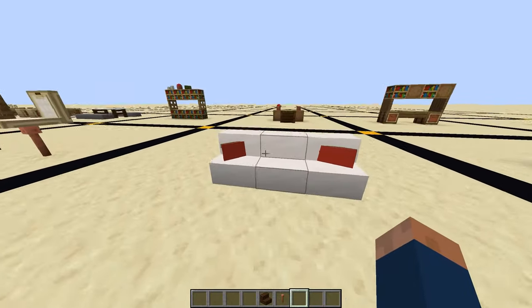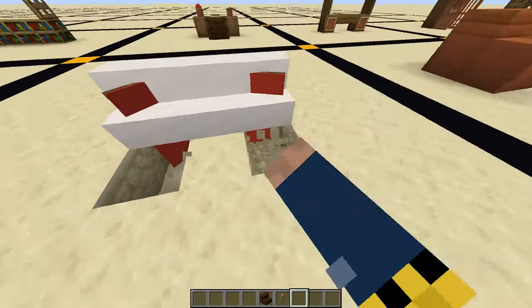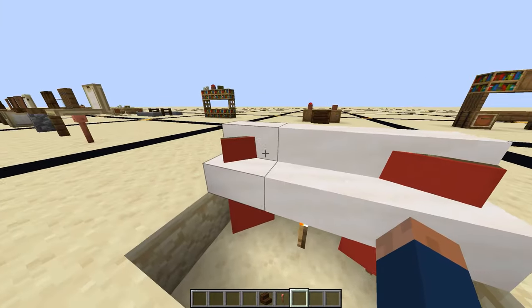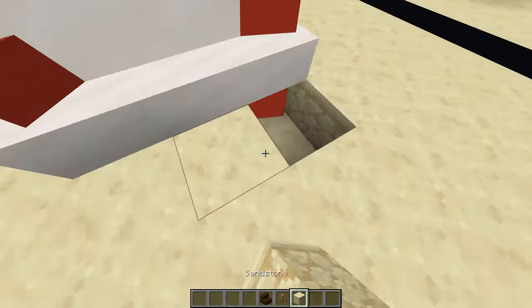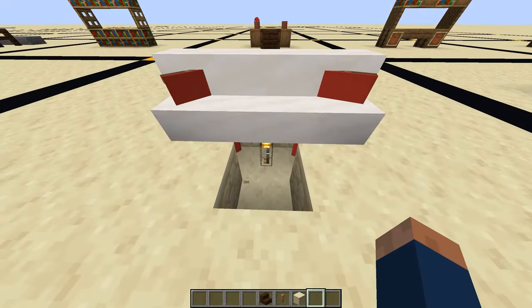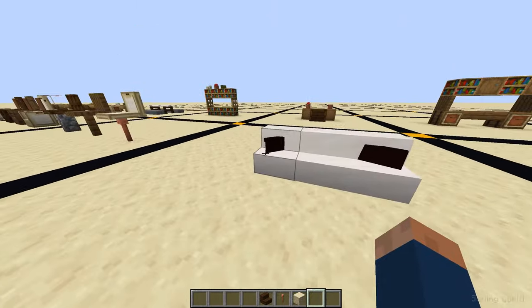Next up we have a couch. Here I use banners underneath to show through the stair and make it look like cushions. But if you're going to cover this up, you need a torch, because without that it looks black.